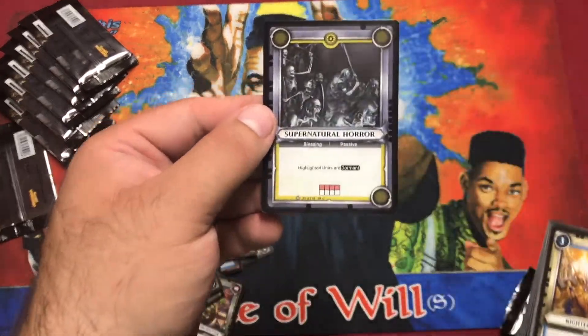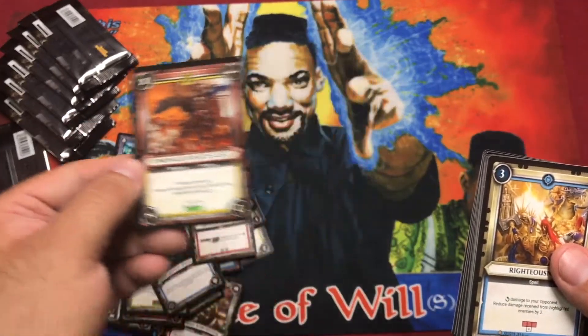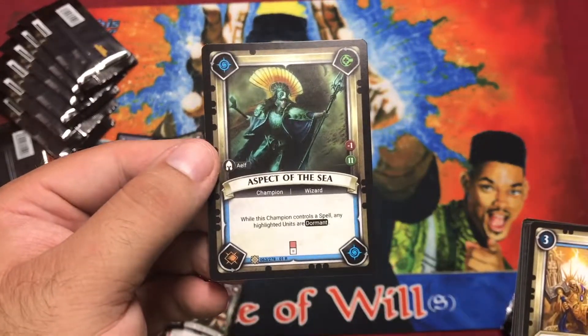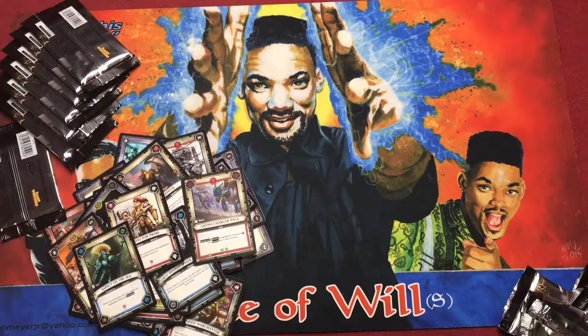Pack fourteen foil: Supernatural Horror. Unrivaled Battle Unit, Protector Prime. Rare: Aspect of the Sea — this is like my eighth Aspect of the Sea. It's a good card but you don't need more than one because it's eleven points. You always find out you don't need more than ten points — save ink on them. Even though your cap is 20.